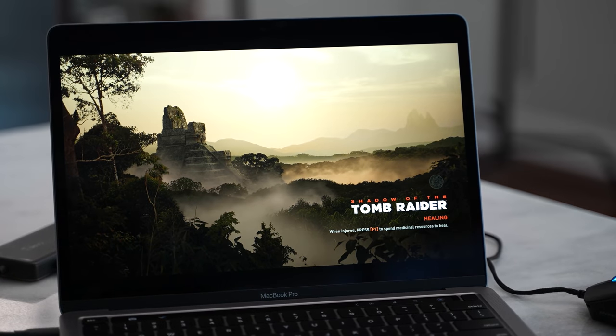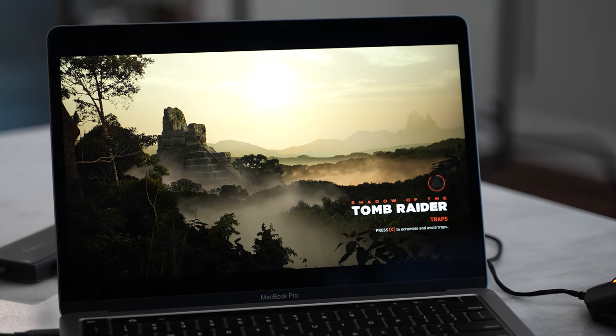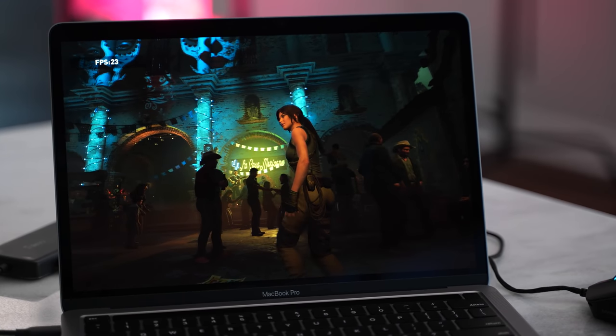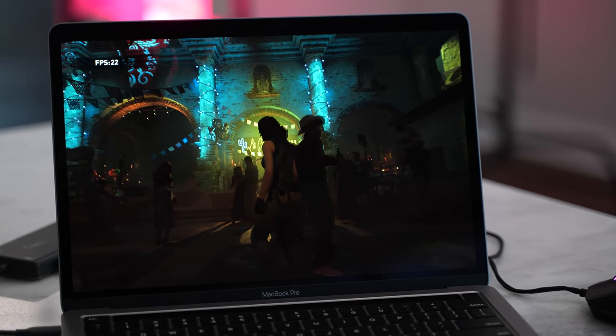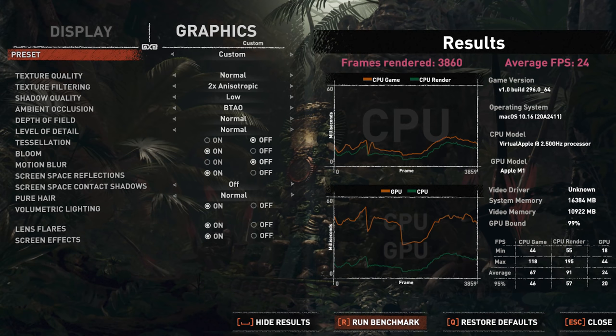Moving over to Shadow of the Tomb Raider — a game that plays on PC and of course on Mac. I was able to run benchmarks using its built-in benchmark tool. On the lowest setting, I got 29 frames per second, which is basically something playable enough to enjoy Shadow of the Tomb Raider. I then cranked it up to medium — with motion blur off on both — and got 24 frames per second. Not bad, quite solid and playable, though just remember it's going to be on lower settings.